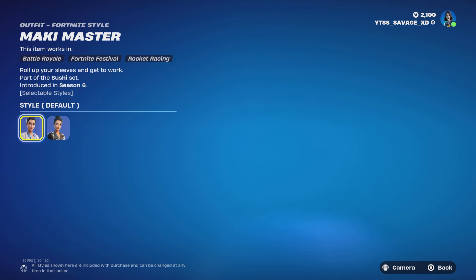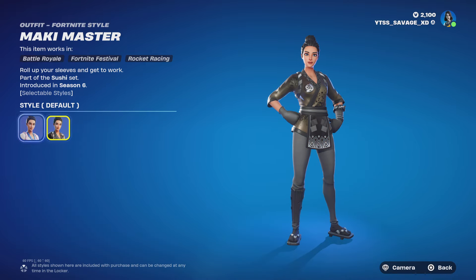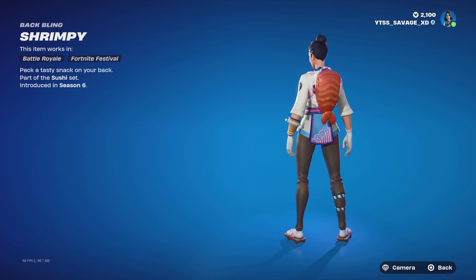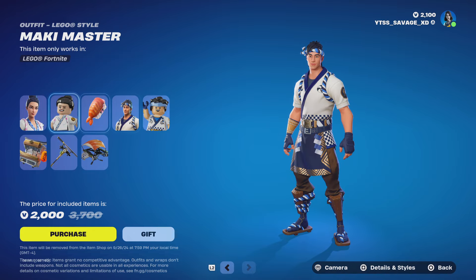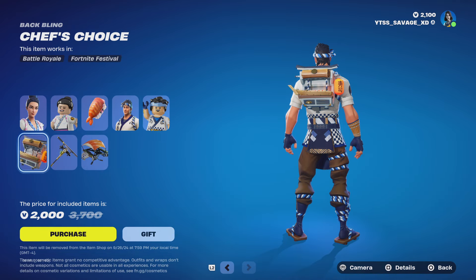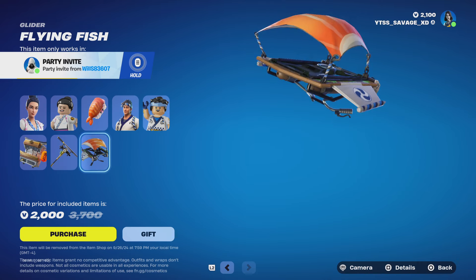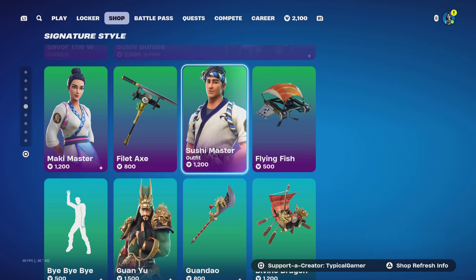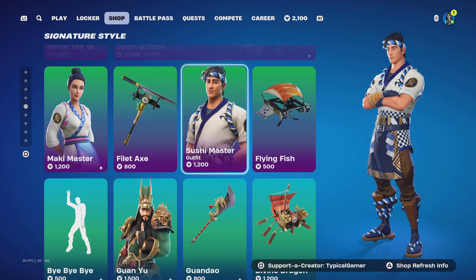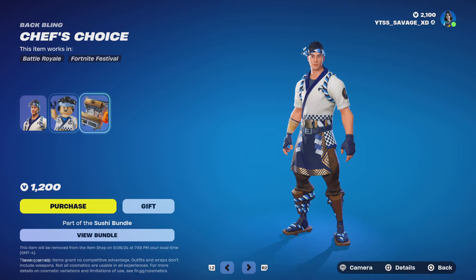We got the Sushi bundle — this hasn't been here for a little while. With the Sushi bundle, you get the Makai Master skin with the Knight Style and Default Style. This bundle also comes with a backbling called Shrimpy. You also get the Sushi Master skin, no styles. You get the Chef's Choice backbling, no styles. The Filet Pickaxe, no styles, and the Flying Fish Glider, no styles as well. You can buy the Makai Master skin, the Filet Axe pickaxe, the Sushi Master skin, and the Flying Fish Glider all by itself. Depending on what you're going to get, you can get a backbling as well with the skin.